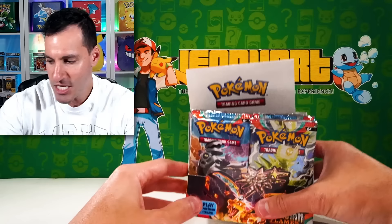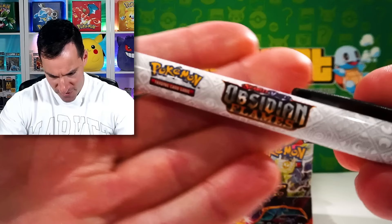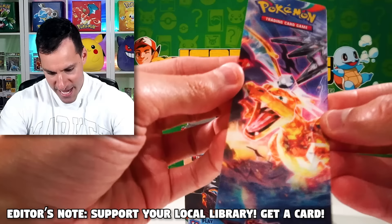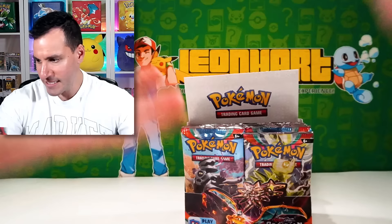So we got this Booster Box we're opening. Pokemon also sent a very cool Obsidian Flames pen — I've never actually seen them do that before. And there's like a bookmark or something for playing that actually changes — Dragonite to Charizard. I think that was really cool as well. Without further ado, let's begin opening.